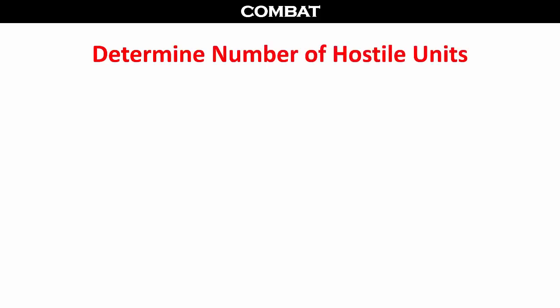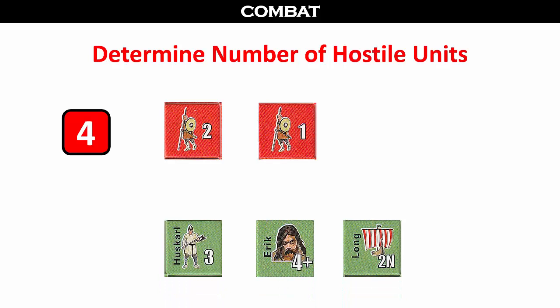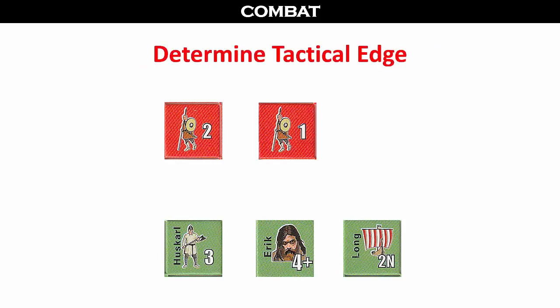We now conduct our first combat engagement of the saga. First, we determine the number of hostile units by rolling one die, dividing by half, and rounding up. We roll a four, which divided by two requires us to draw two enemy units. We place the enemy units in descending order from highest combat number to lowest. We then place our Viking units in any order, keeping in mind that the enemy units will fire at the first active Viking unit in line. Combat is not considered simultaneous, so if a unit is eliminated, it does not get to fight back before being removed.